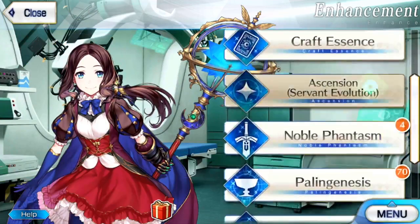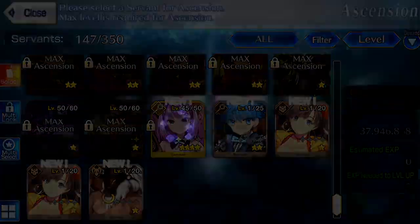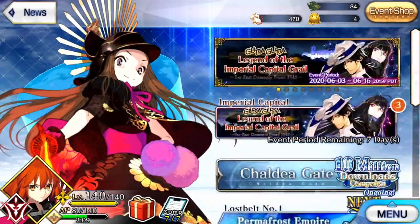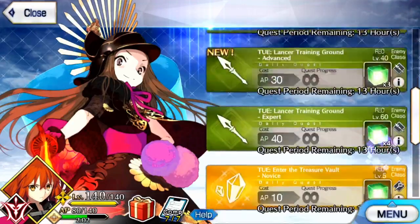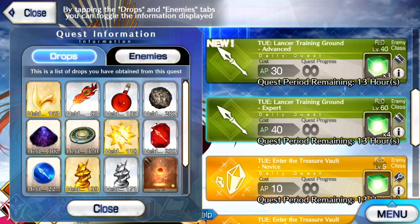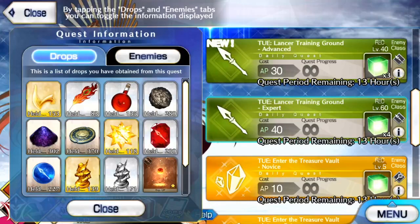I've actually already ascended every unit possible except for one I just recently pulled. These items right here require you to skill up. The game has one constant way to get skill material, and that is in the daily quests. For example, the Lancer one — depending on what day it is, it will change the class benefits. This one gives you Lancer statues, which you need to help with ascending your units. It also has some other materials which various units use. Different units use different material at different levels — gold ones you don't use much of, silver a decent amount, and bronze a whole buttload of.